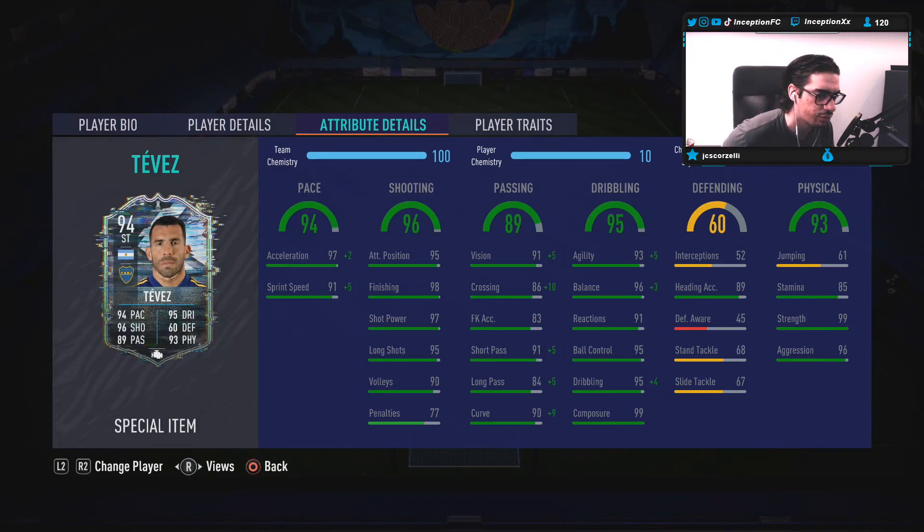In-game attributes, he's at 97 for acceleration and 91 for sprint speed. Base card stats for shooting are actually set up really nicely on this card to work with both of those meta-oriented traits: 95, 98, 97, 95, 90 volleys at 99 composure. His shooting should be very, very good, especially with those two traits.